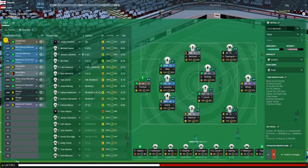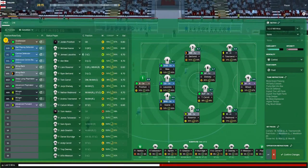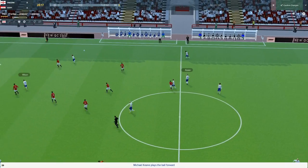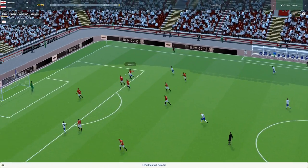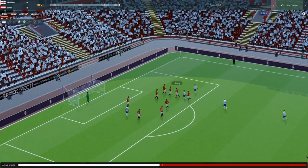You've got Callum Wilson up front, Andros Townsend, Nathan Redmond. And instantly a highlight has happened - here we go! It's all lumped forward towards Callum Wilson and he's brought down.